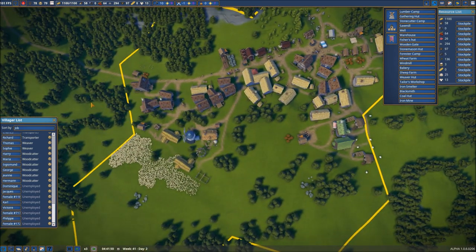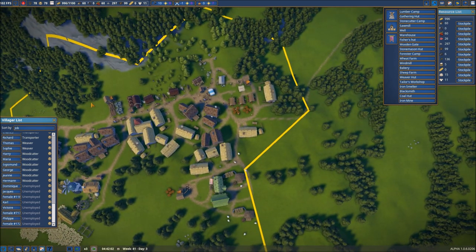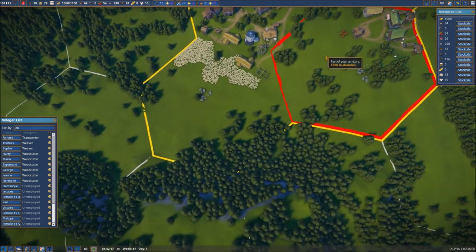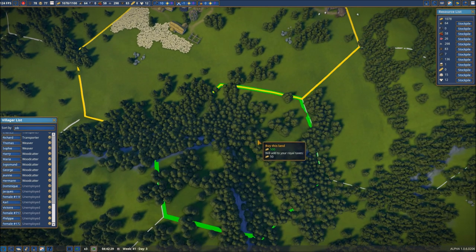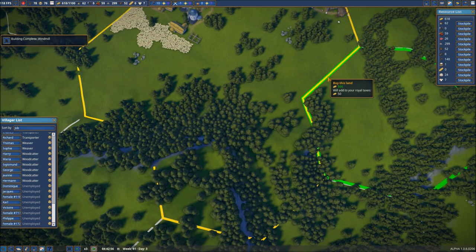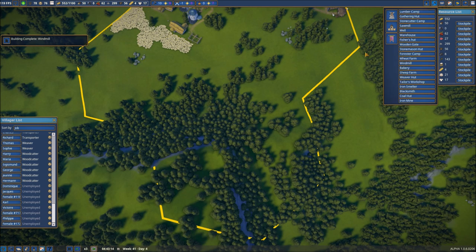We need some more housing. The question becomes where do we put additional housing, and do we want to go ahead and purchase more territory? The answer is yes, because we want to get to this iron down here. So we've just taken care of that — that will give us the ability to expand into the ironworks. We'll have iron mines, and then coal huts, which we'll need some wood for.